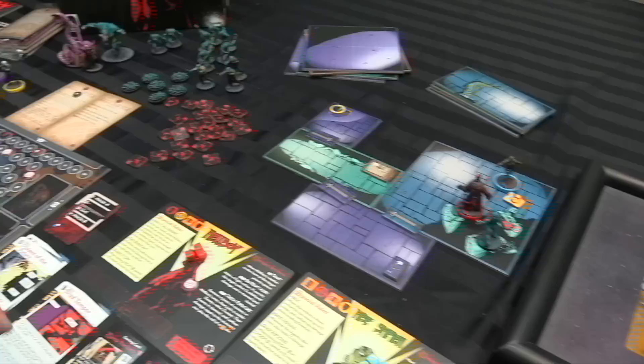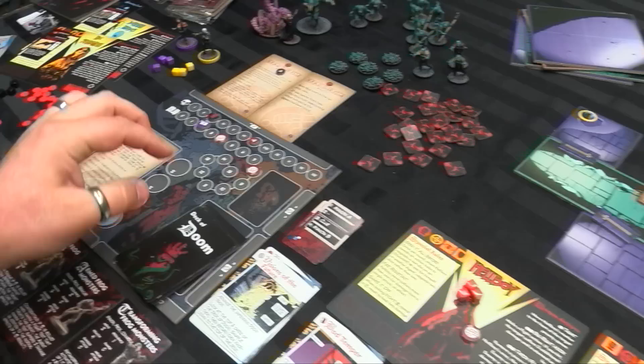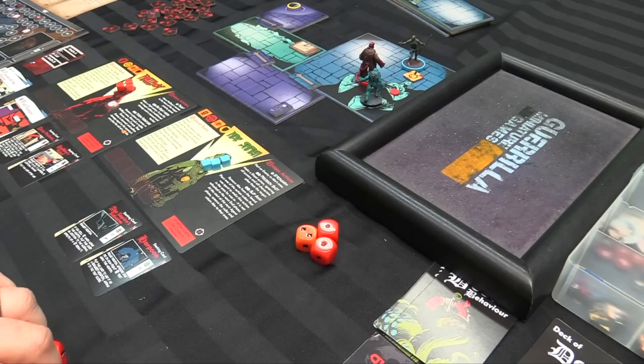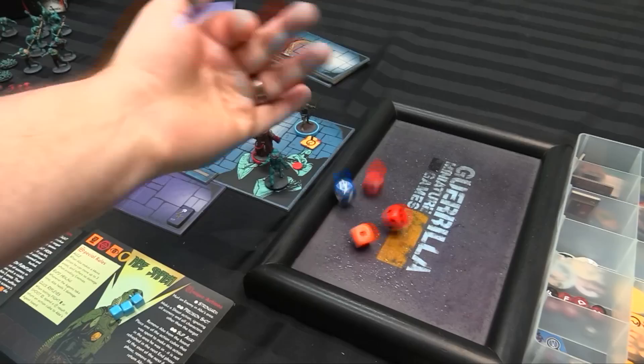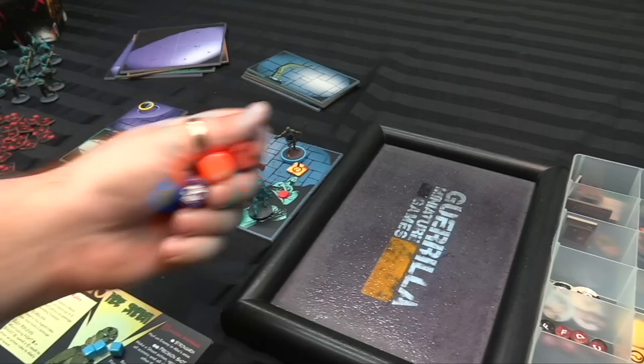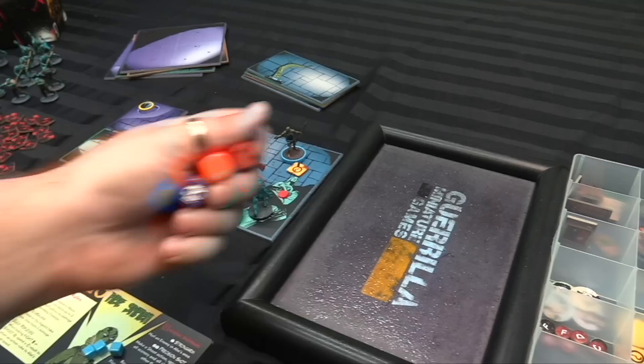The priority track resets — Abe is now priority. It's on to the hero action phase. Abe's going to shoot into the room. There is a problem though: his red dice get a downgrade for each hero in the target area, so one turns orange because Hellboy is in the way. But he only has to do one damage to this guy — and he does. He's going to spend the special symbol to get his action cube back, so he still has three actions.